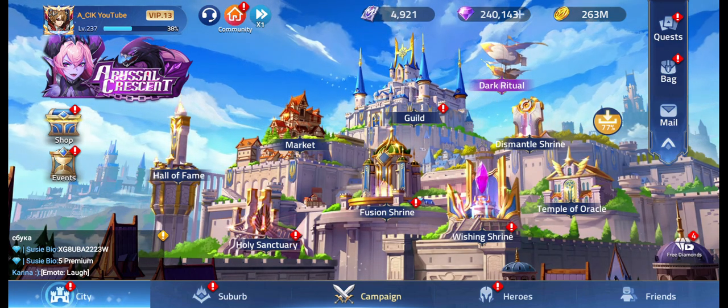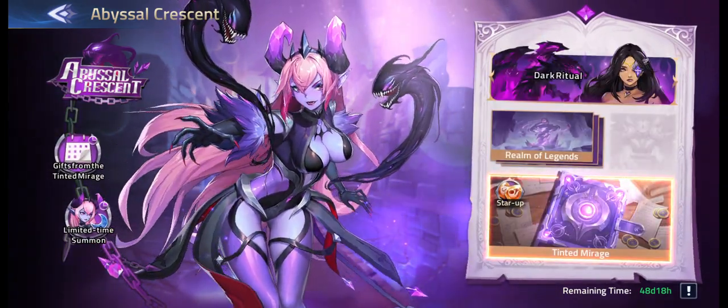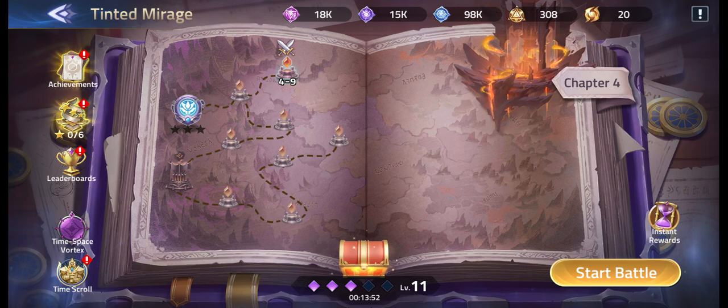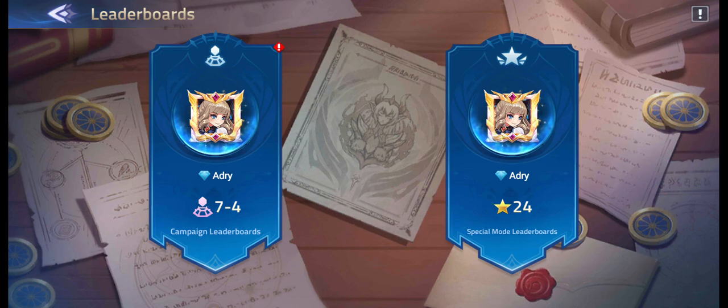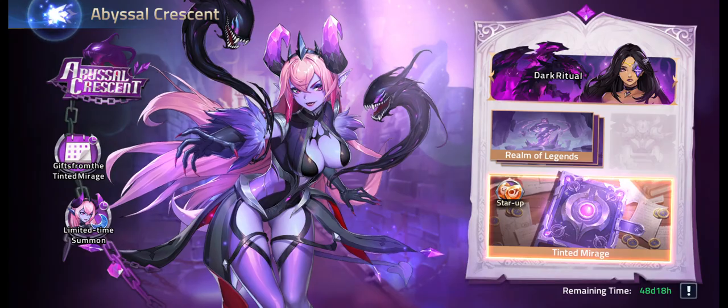Alright, so let's go to the Abyssal Crescent. By the way guys, on Tinted Mirrors we are at around level 4 — campaign level 4. It is hard guys, just so that you know. You cannot do everything in one day since the best guy on our server is just on level 4 as well. So don't worry if you're stuck on chapter 2 or 3. You have to be patient — this is going to be like 50 days, and I think everyone should clear all those chapters.